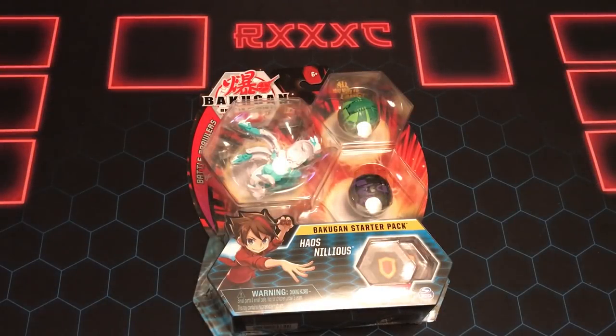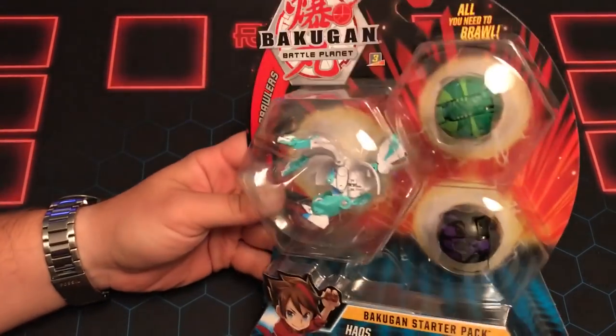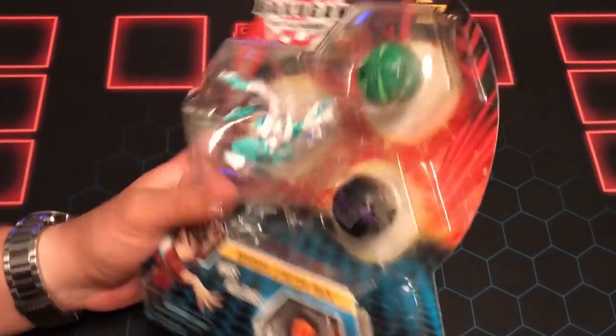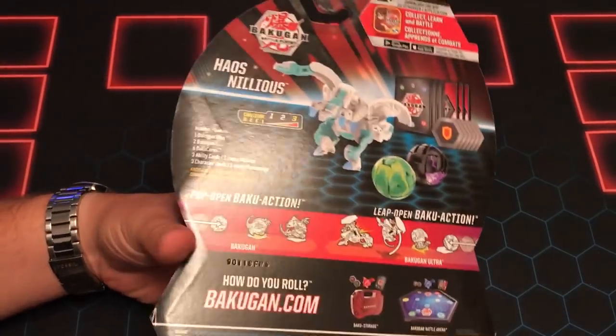How's it going guys, R Triple XC here and we're back with the second of our three packs. This time we have the Haos Nilius three pack, which I'm really interested in because I do love the Haos coloring on this Nilius — it looks really cool. I'm also really interested because all the Bakugan in this one are brand new, no copies.